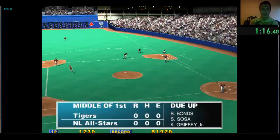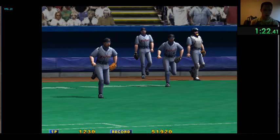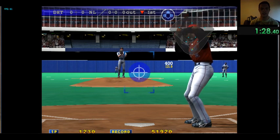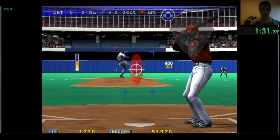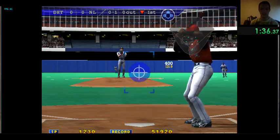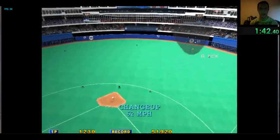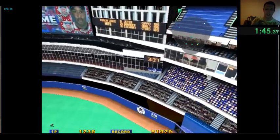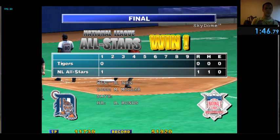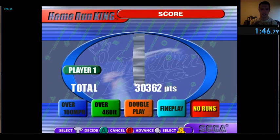Now it's your turn to bat. You have Barry Bonds and Ken Griffey Jr. Once you get the home run, that's when the time ends. So ideally you just want to get Barry Bonds up and destroy it. That right there would be time. That's pretty much the whole gist of it — make sure you're spamming A and B to skip a lot because it'll save seconds.